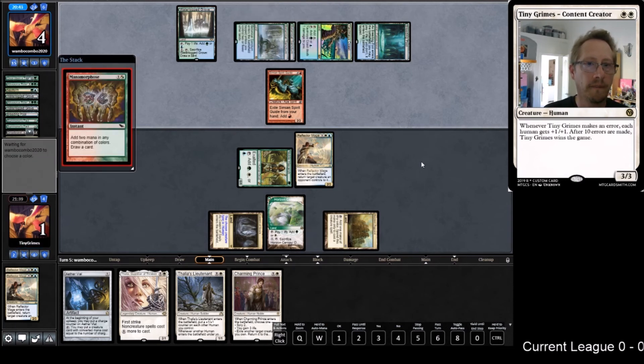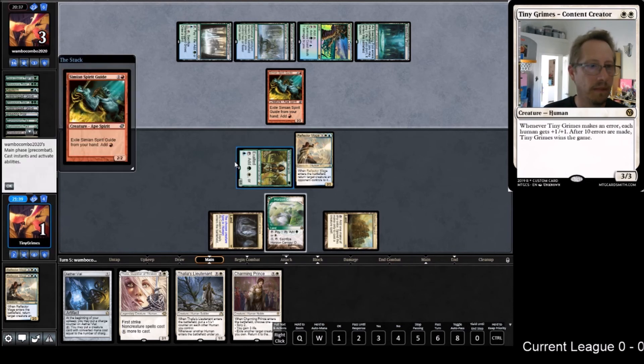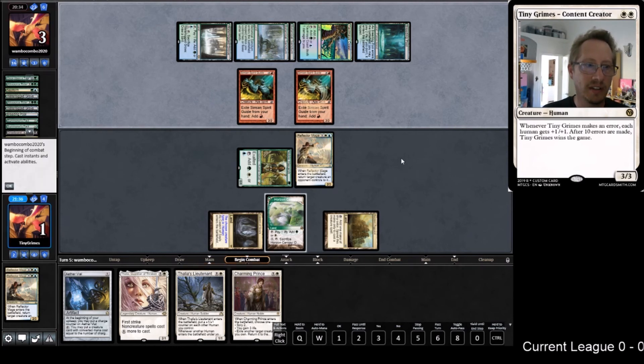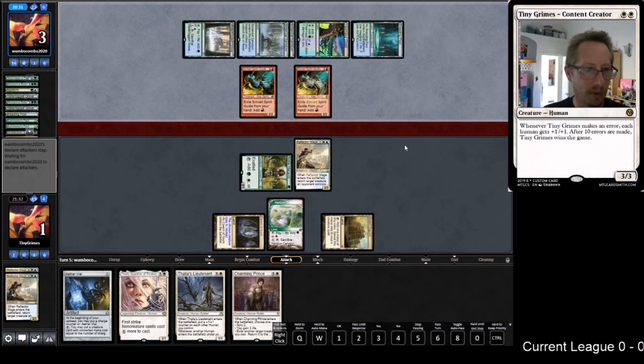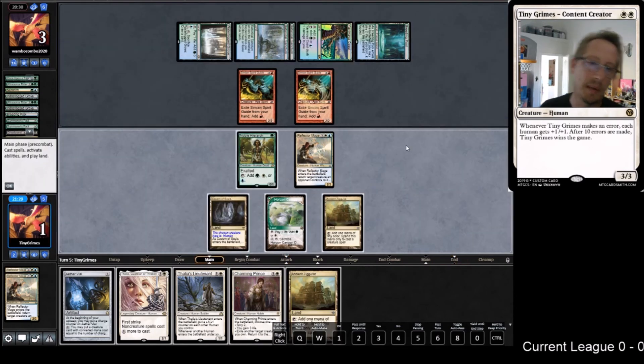We could go Charming Prince to gain three, then tap the Canopy to buff everyone and have four guys on the board - that might just be enough to overrun them. Unless I draw a Hierarch, in which case nothing. Another Reflector Mage trigger to grab both Simian Spirit Guides - no that doesn't grab bolts. I had Reflector Mage and Deputy conflated in one amazing card. So - game three, Lieutenant trigger.